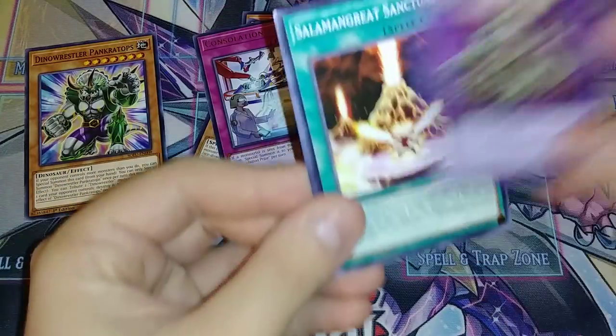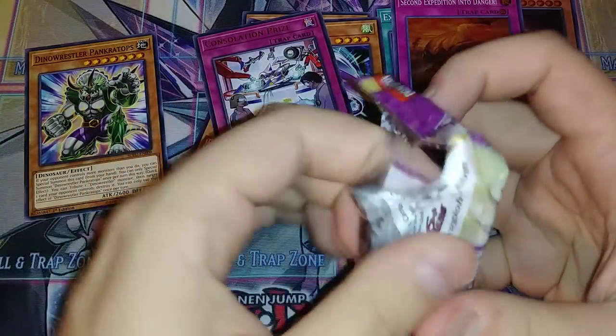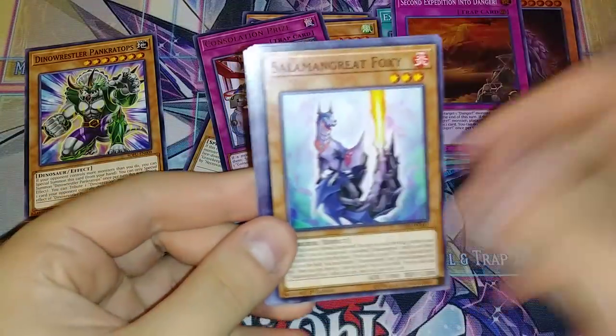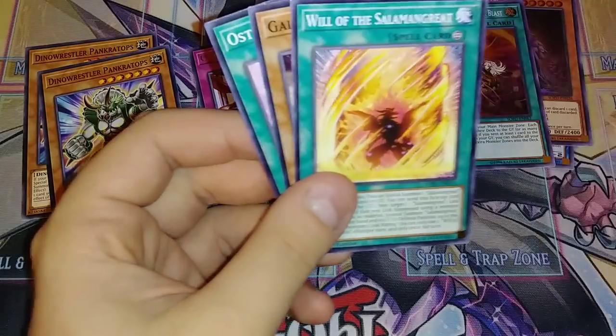Second Adventure into Danger, Consolation Prize. That other DDD card was pretty interesting to pull too — that Super Doom King Armageddon, it was pretty good. High Genghis, Foxy, Prankatops — there we go, second Prankatops. We got the first one of the field spells, that's pretty good.